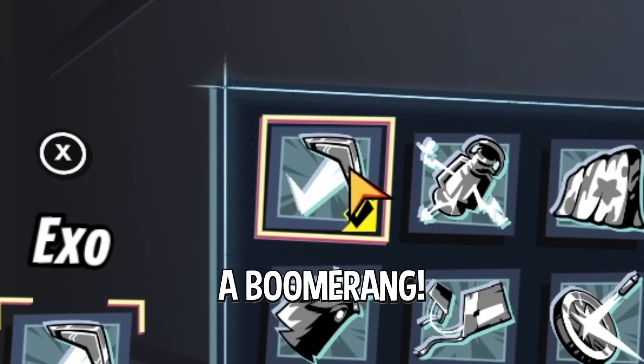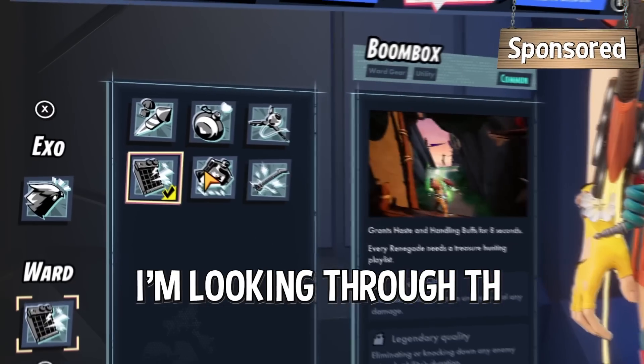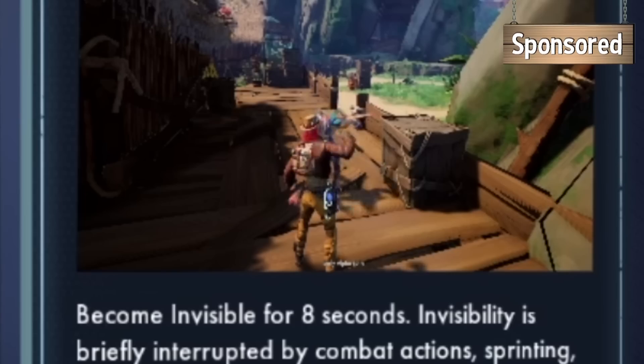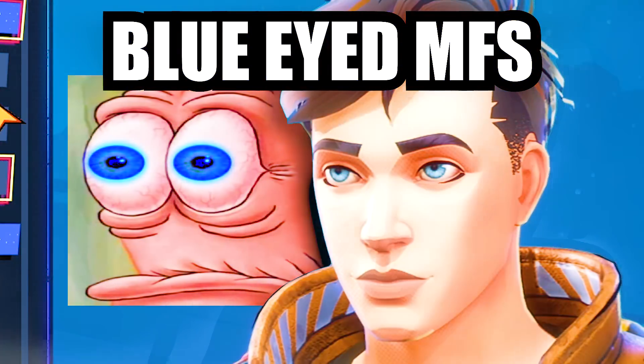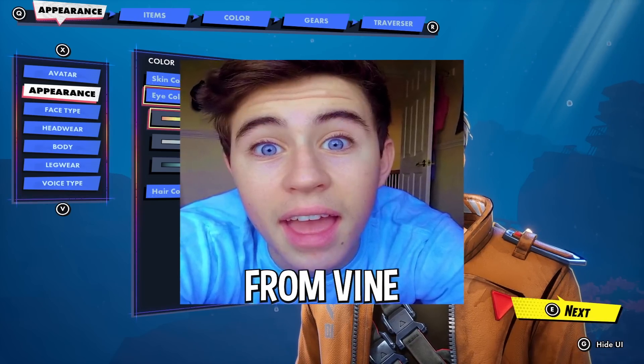I'm making my character. Oh my god, a boomerang? I mean, doomerang? I'm looking through the abilities — Fringe Fader. No way, I get to be invisible! Let me change my character. Eye color: super blue. Like Nash Greer from Vine, if you guys remember that.